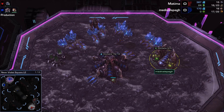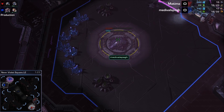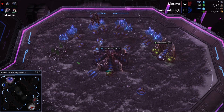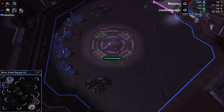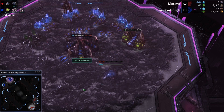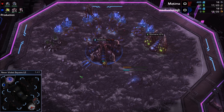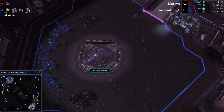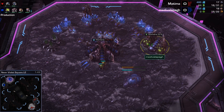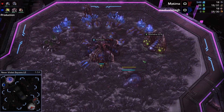So a couple things here. We've got an Extractor from Medieval - he's doing nothing with it. There is no Spawning Pool yet, and there's an expansion going down. Generally, what you want to do with Zerg is you have some options: Extractor then Spawning Pool then Hatchery; or Hatchery then Pool then Extractor; or Hatchery then Extractor then Pool. But the one thing you don't ever want to do is go Extractor into Hatchery. And if you're going to get an Extractor, put some Workers on it - it tells you you can put three on there to fully saturate it.